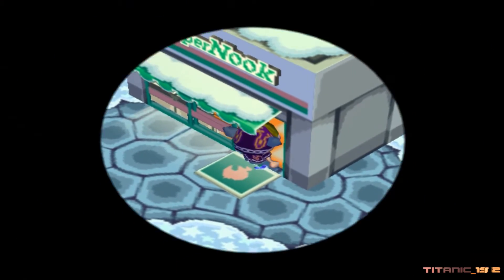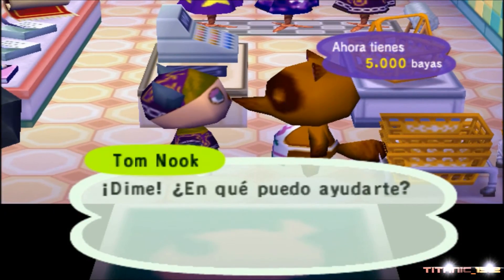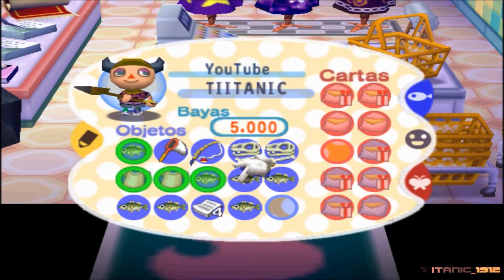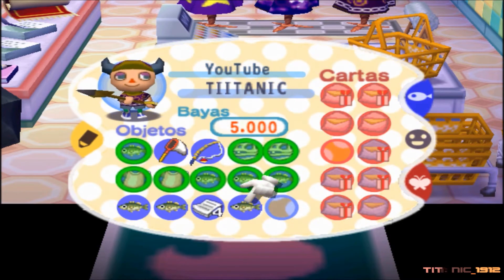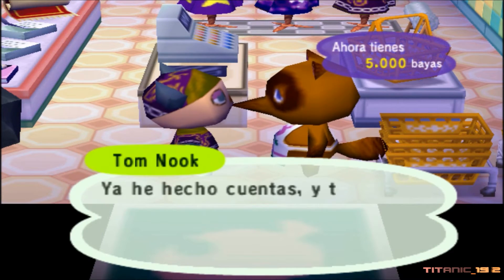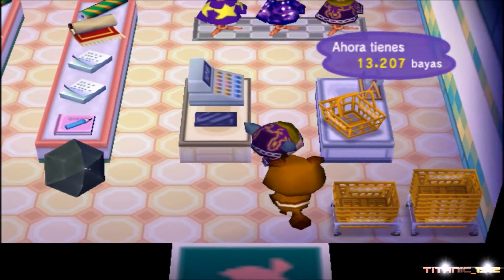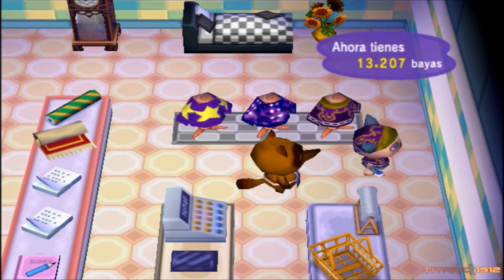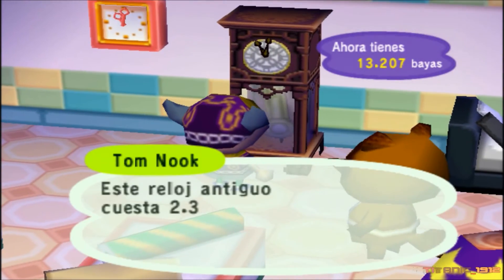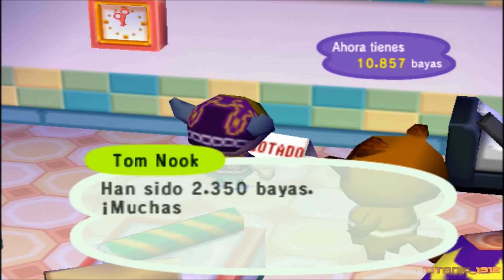Vamos a vender. Fijaos que el traje que nos hemos encontrado hoy en el vertedero se vende también en Tom Nook - ahí está a la venta. Tom Nook, deberías revisar el vertedero. Esto que es un reloj antiguo - da la casualidad de que me gustan las antigüallas, así que lo compro.